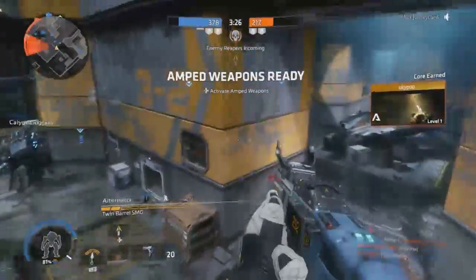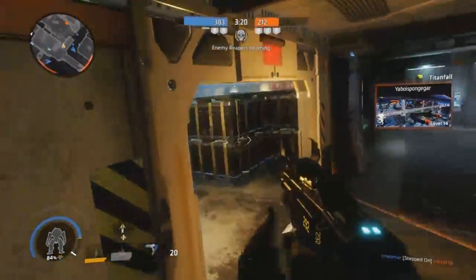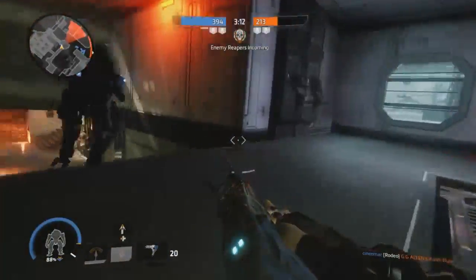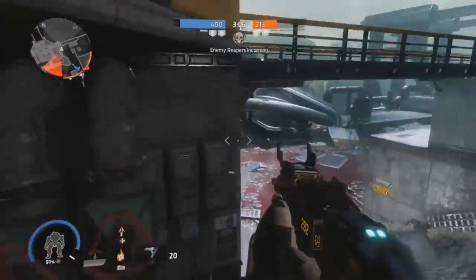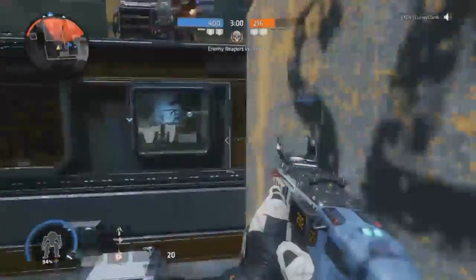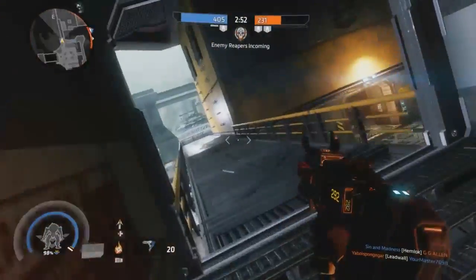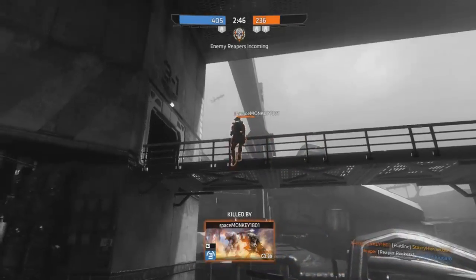If you're using the R97 at long range — just forget about it, completely forget about it. Use the good guns. The R97 is going to be pretty fun to use, kind of like the Doctrine of Passing from Destiny — a high rate of fire weapon — but it's not really overpowered here. What's overpowered is the Alternator, the Volt, and the CAR SMG if you're looking for SMGs. Anyway, smack that like button, hit the sub, drop a comment, and I'll see you guys later.